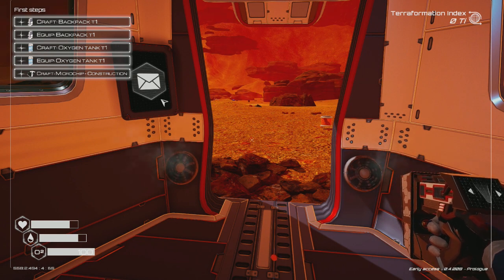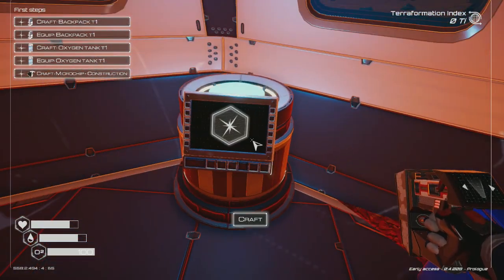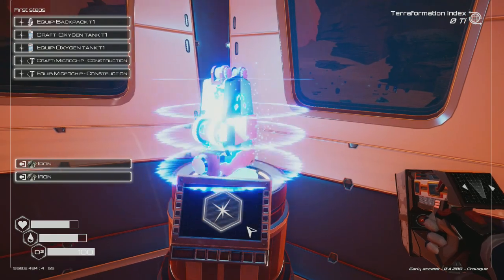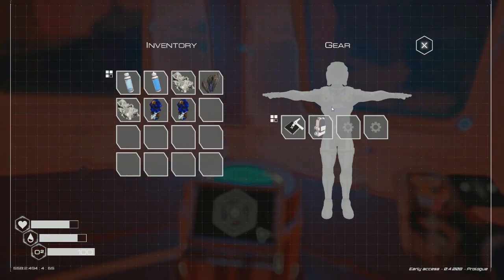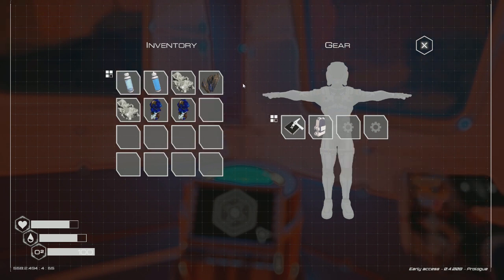I figured out how to switch tools. Now I need a backpack — I have what I need for it. There we go, I got the backpack and equipped it. Now I can carry more stuff.